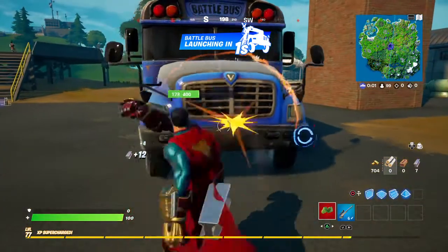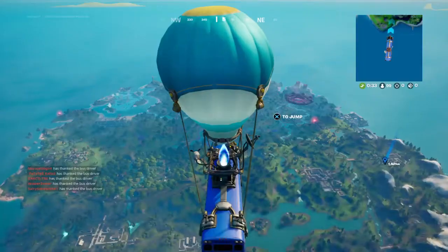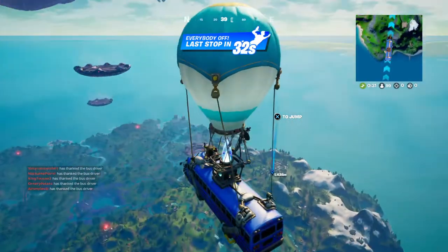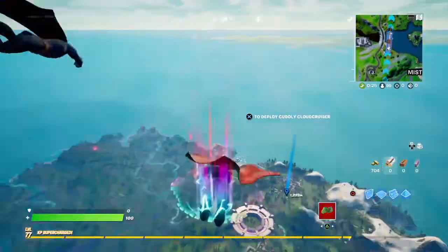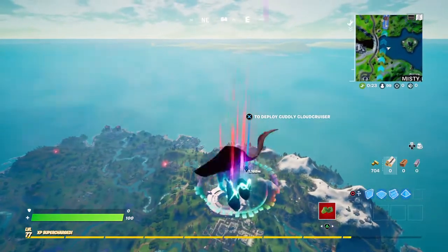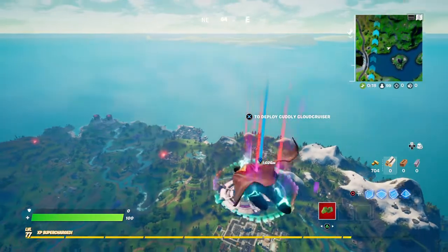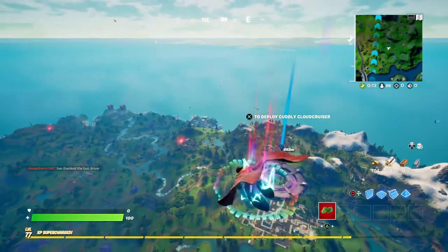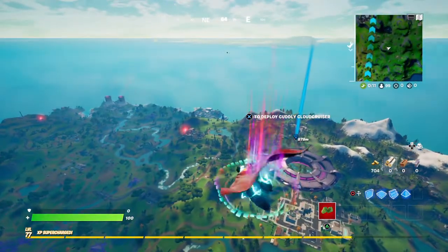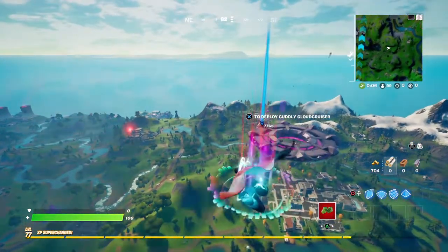I've got my Hulk punches on, so let's complete this challenge. I'm going to land at Retail Row. My most-collected material is always wood — I literally always get wood — so that's going to be challenging. I need to remember I can only get metal. I can't get wood, I can't get brick, only metal, and I need to try my best not to die.